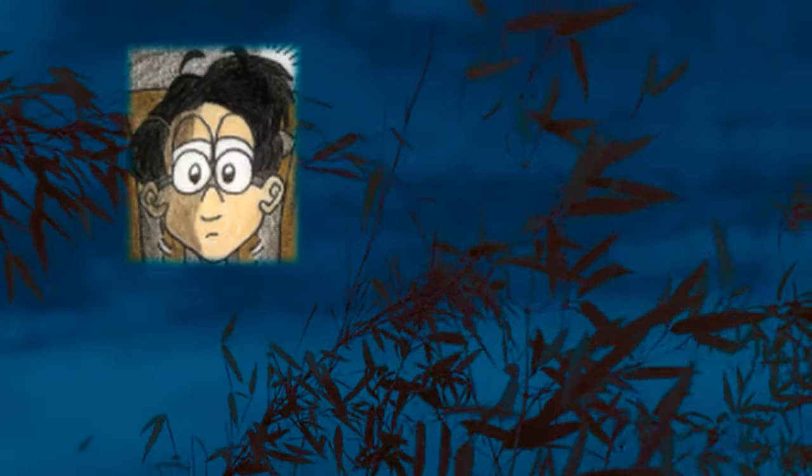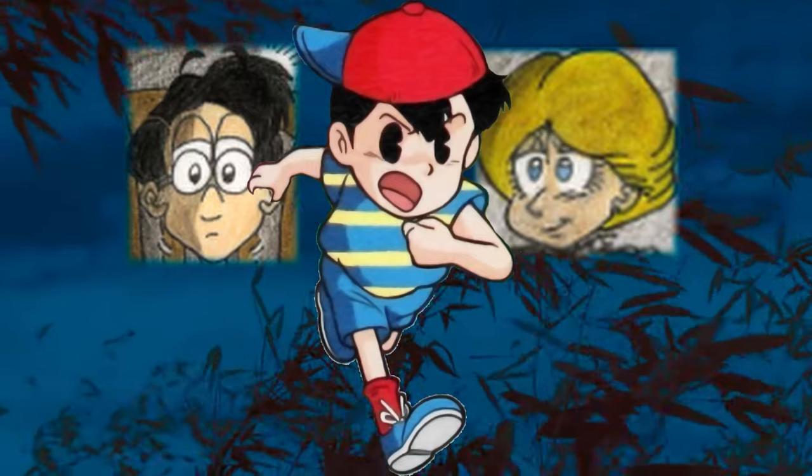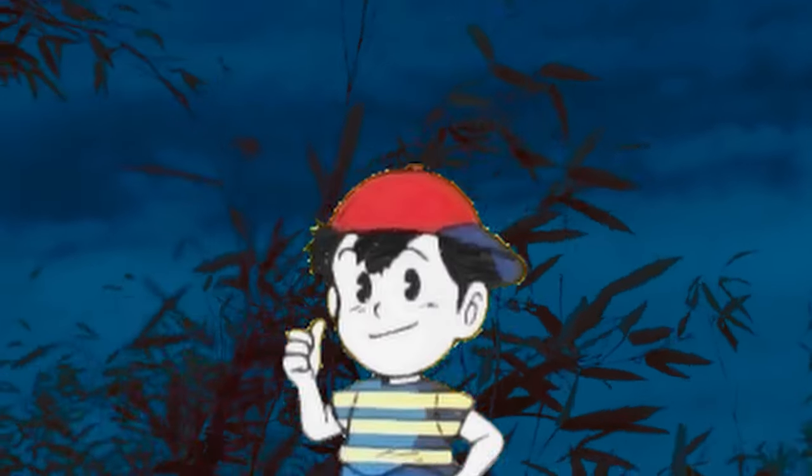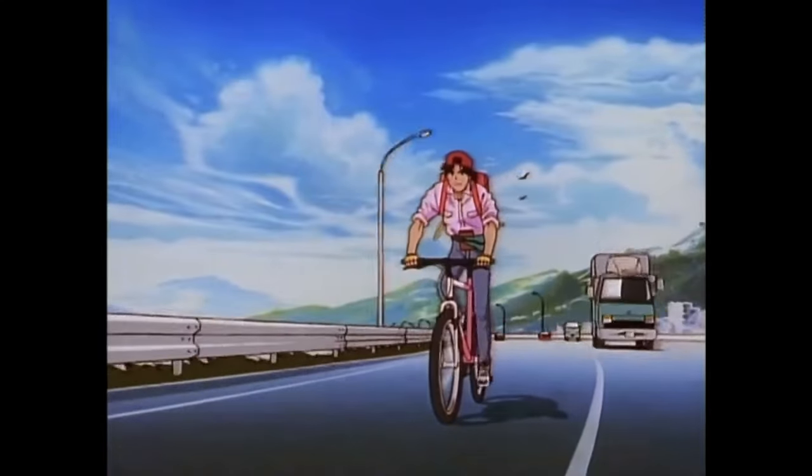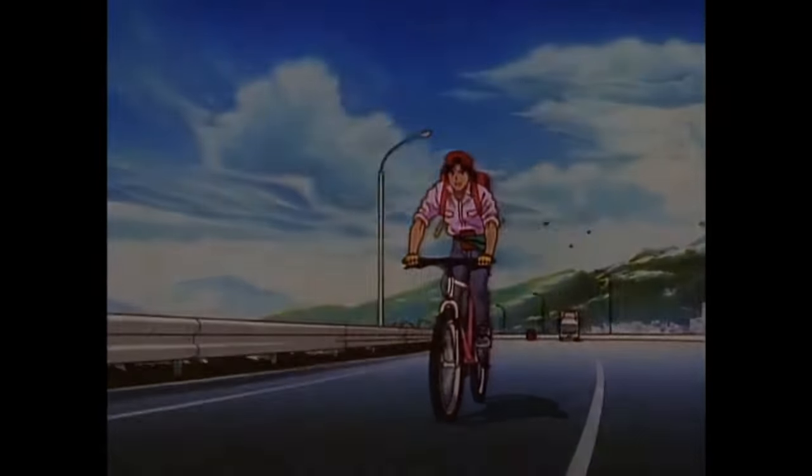George and Maria: if you don't know the basic plot of Earthbound Beginnings, allow me to explain. George and Maria are Ninten's great-grandparents. One day, they both mysteriously vanish from the face of the Earth, with only one of them returning while the other, being Maria, was never seen again. Nearly a century later, it's up to Ninten with the help of his great-grandfather's diary to solve the case, and perhaps someday he may even save the world.